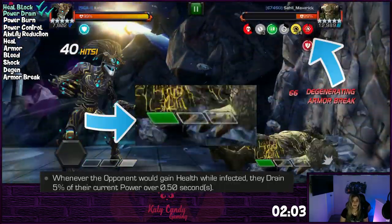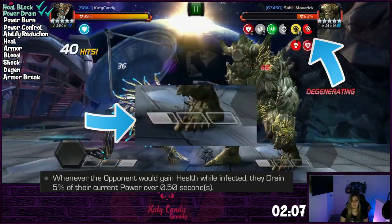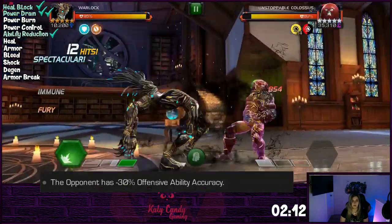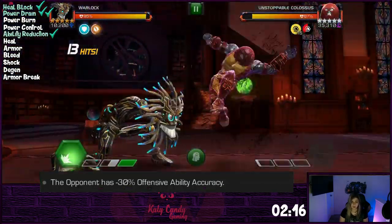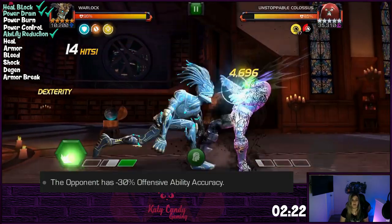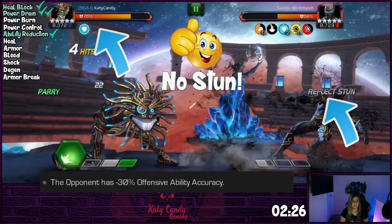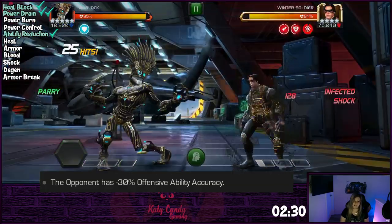When the opponent is infected, they will still get their regen buff, but instead of healing, they will start losing 5% of their current power every half second. While the opponent is infected, they also get a 30% offensive ability accuracy reduction per charge, so with three charges you can reduce it to 90% easily. This allows you to parry Iron Man Infinity War and Yondu easily, parry Black Panther without getting the reflective stun, and prevent champs that shrug off debuffs from shrugging off your parries, like Crossbones.